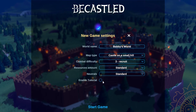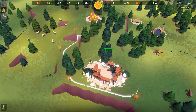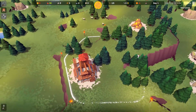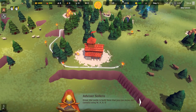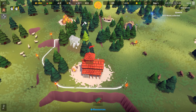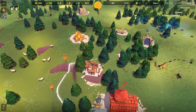For this one I called my world Bobby's World, because why not? Once the game is started, you need to put down your keep in your main hexagon. The map itself is divided into hexagons for you to control, and to take control of an adjacent one you spend some wood. Speaking of wood, you'll have to gather some by building a sawmill and assigning workers to it — the more workers, the more resources you gain.